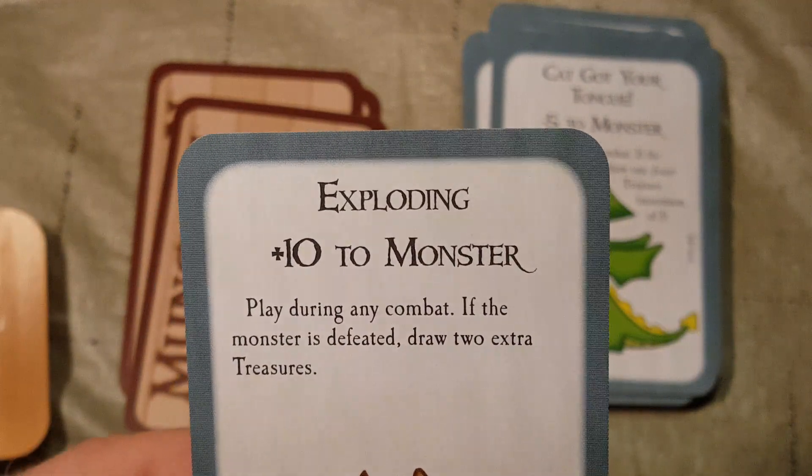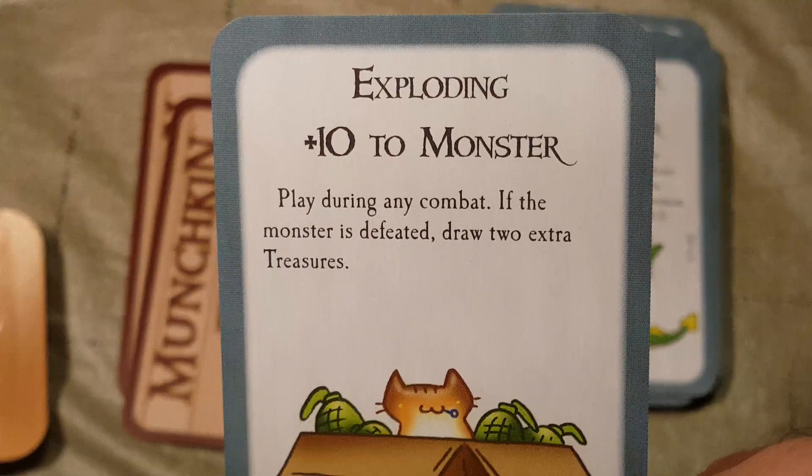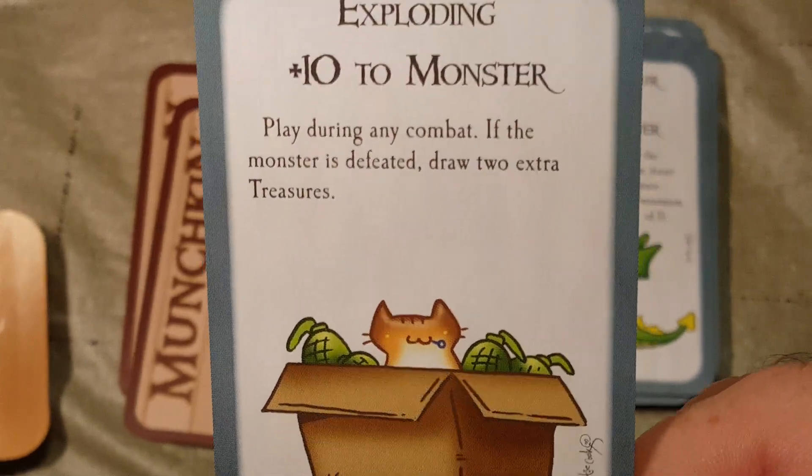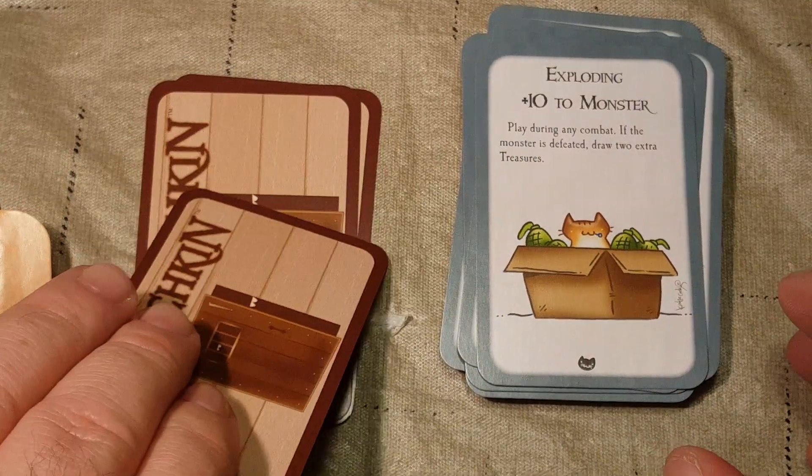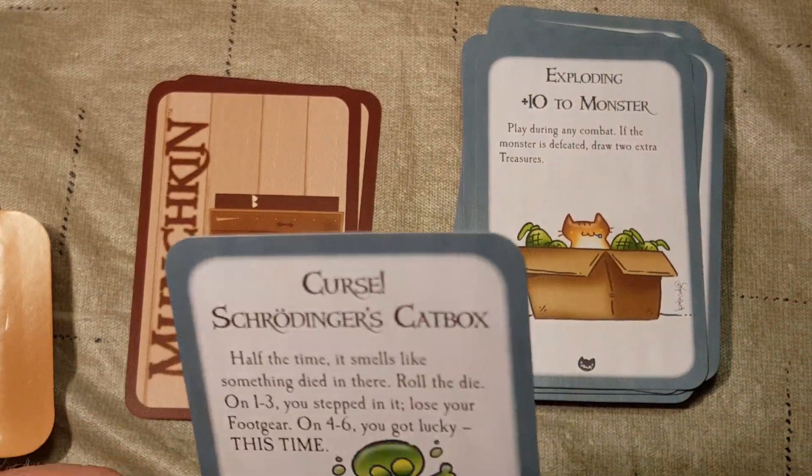Next is Exploding — plus 10 to monster. Play during combat. If the monster is defeated, draw 2 extra treasures. Plus 10! Can you imagine putting that on a level 20 monster?